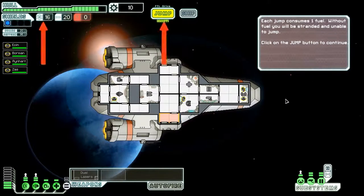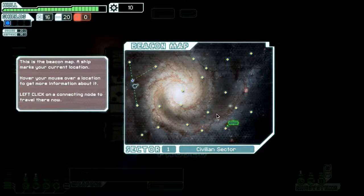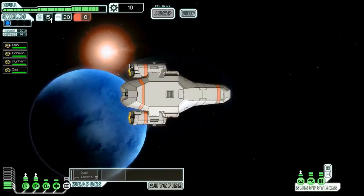Each jump consumes one fuel. Without fuel, you'll be stranded and unable to jump. I'm running out of breath. This is the beacon map — a ship marks your current location. Hover your mouse over a location to get more information. Just left click on a node to go there. These are all unvisited, so let's go out here in the middle of nowhere.